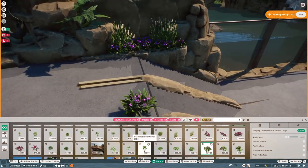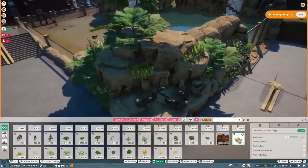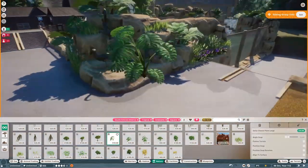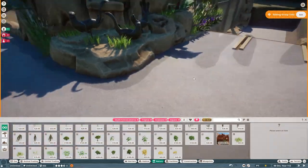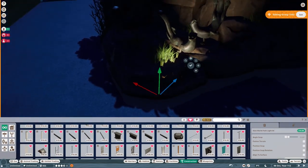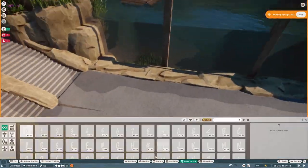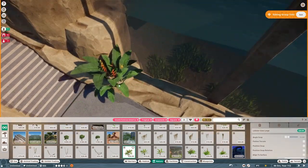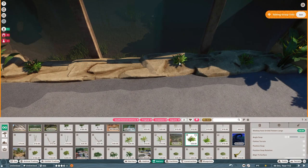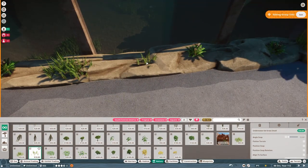Every habitat so far is indoors except for the penguin habitat — that's the one exception — because we're only doing animals that like warm temperatures. The penguins are the exception because, as I mentioned in the last episode, they're my number one wish list animal since Planet Zoo was announced, so I couldn't leave them out of Aurora Zoo. The giant otters are so much fun and this habitat was a lot of fun to build.